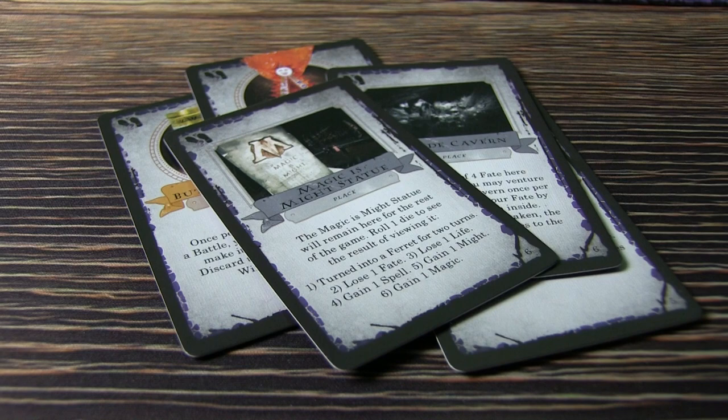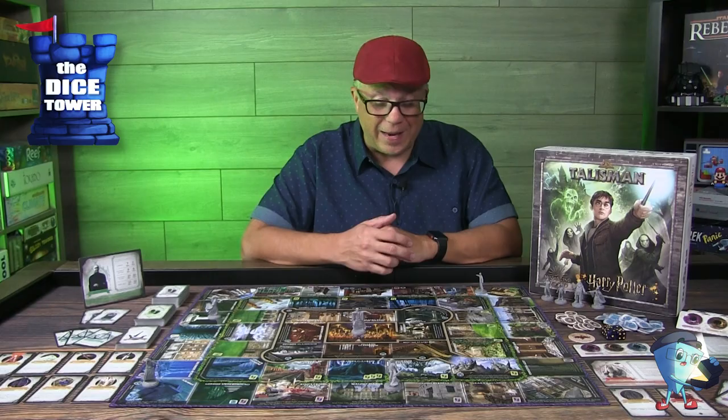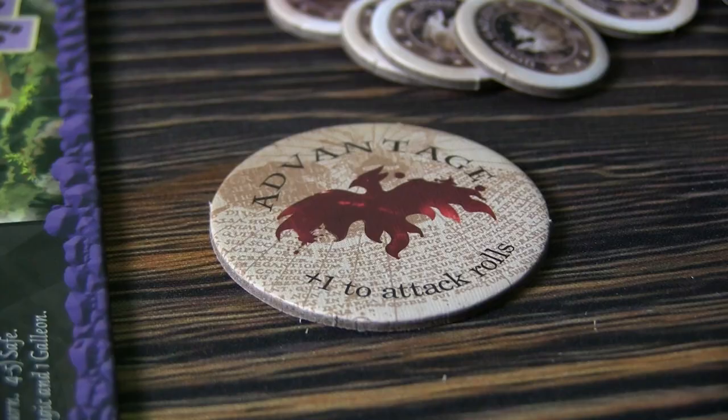The other interesting thing is that because you do have hand limits, you may need to ditch followers. If you do, you'll just drop them in that location, which could be a help or hindrance to other players. That will definitely aid you in the game.